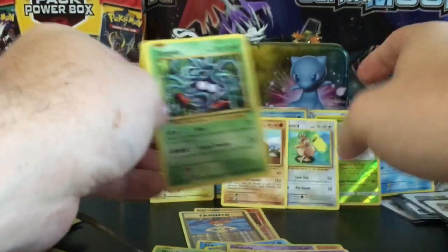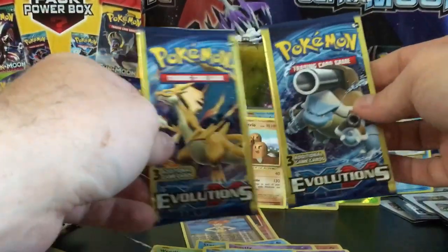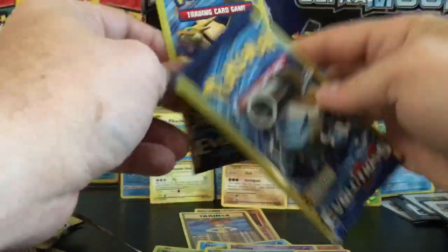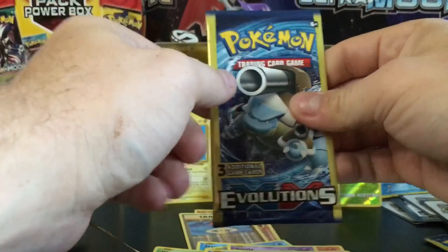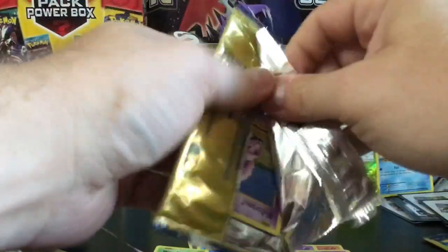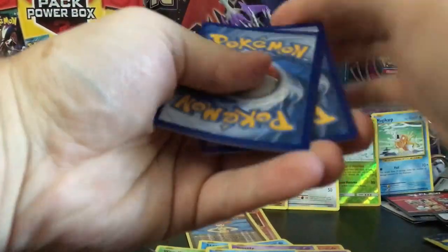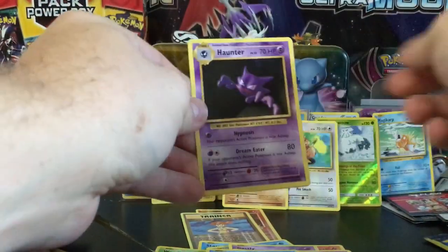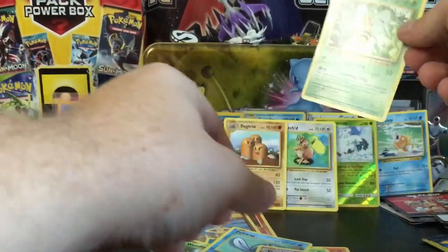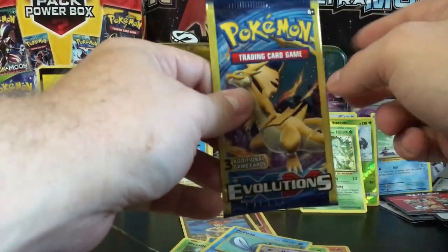A Koffing, a Jigglypuff, and a Poliwag — come on Poké gods, bless us with a pull! I'm leaving the Charizard pack for last, hoping for last-pack magic from both of these. Let's see what we can get out of these Evolutions packs. We got ourselves a Haunter, a Nidoran, and a Beedrill which is a rare — putting that right up in front of the Abomasnow.